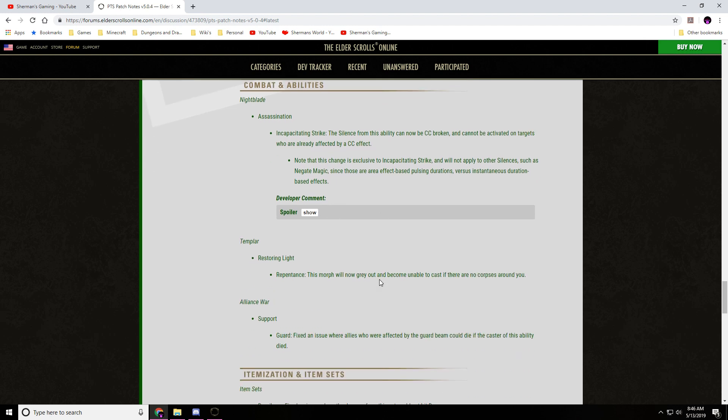Templar, Restoring Light — Repentance: this morph will now gray out and become unable to cast if there are no corpses around you. Finally! Do you know how many times I've hit this ability when there were no corpses around? A lot.